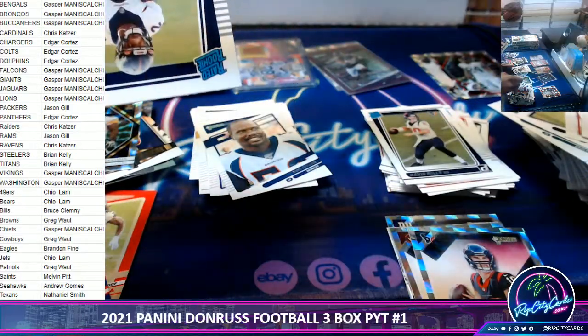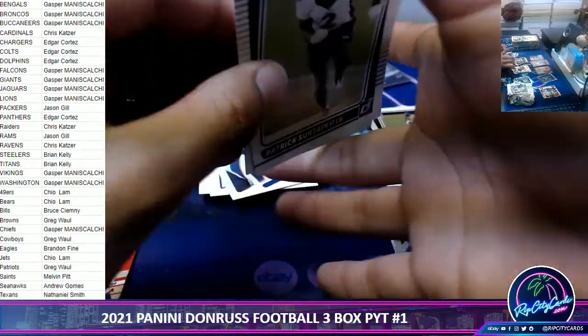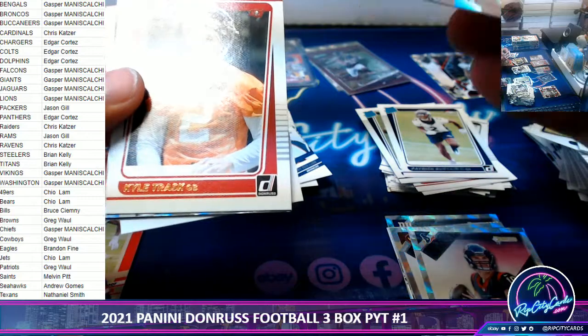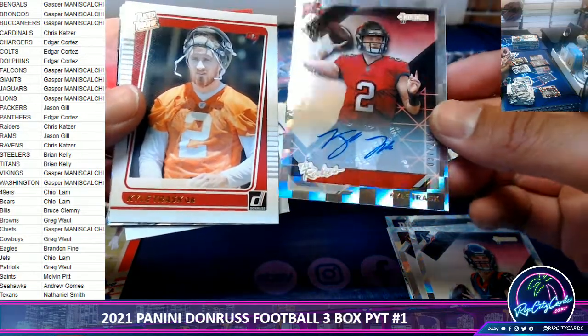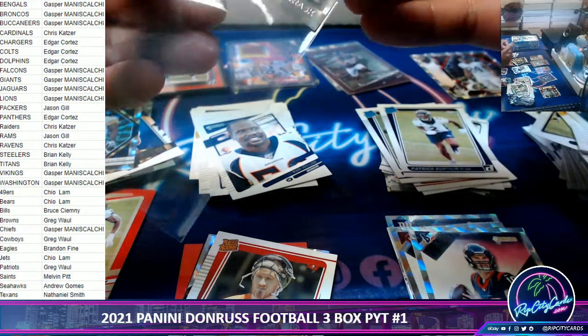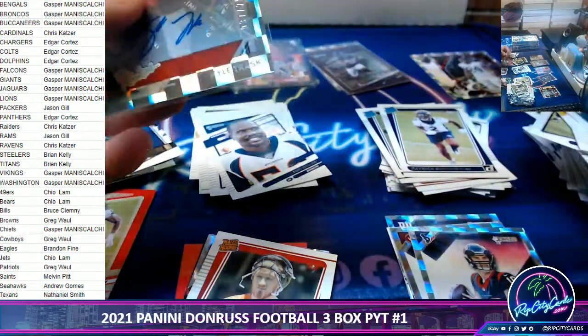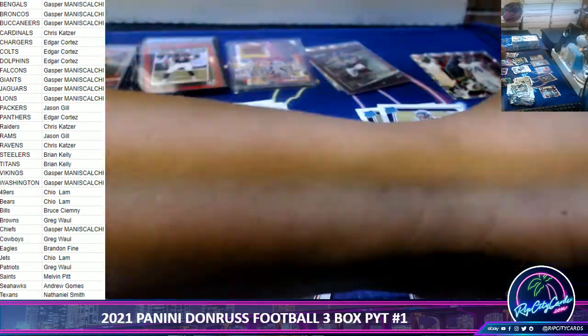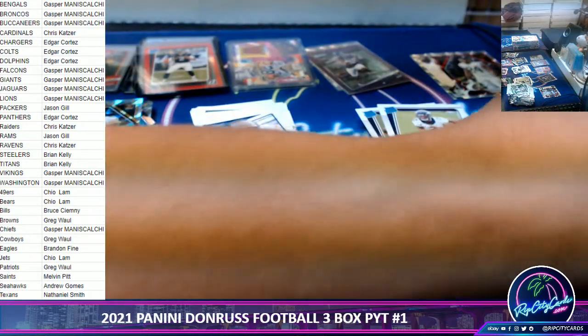Joey Namath, Patrick Sertan rated rookie. And it looks like this is the Kyle Trask box. Congrats to Gasper! Out of 299, the rookies — Kyle Trask, followed by a Kyle Trask variation.